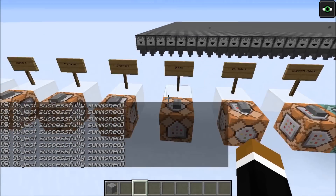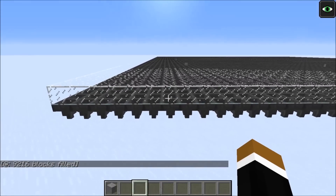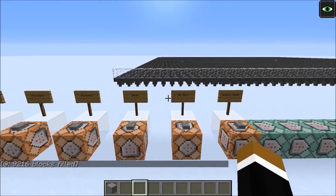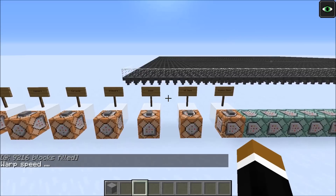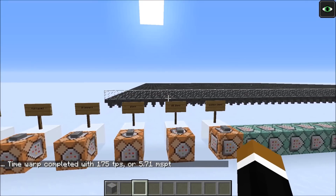Now we do the same test, but this time I'll put in a layer of glass so the item doesn't get sucked out by the hoppers, and do a tick warp again for 24,000 ticks. With the extra items present, we get 175 TPS.